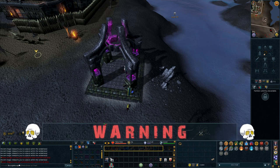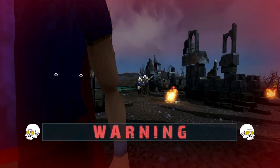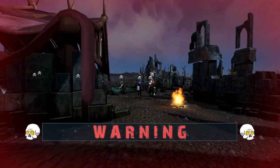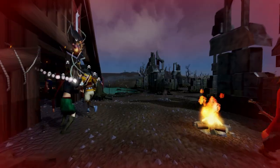Before we begin, I have to warn you. The chaos elemental is located in the Wilderness, and therefore you can be attacked and killed by other players. Only bring items that you are willing to lose, because at some point you probably will.